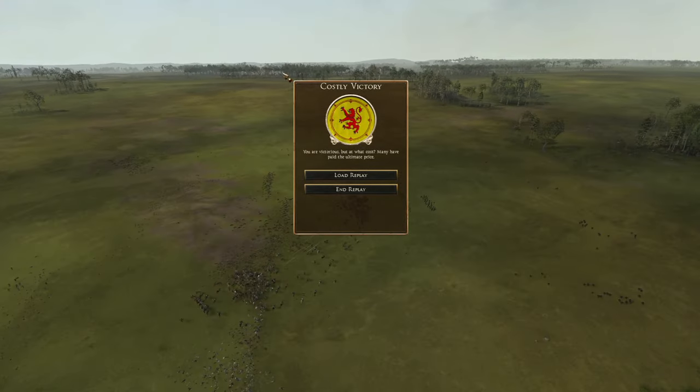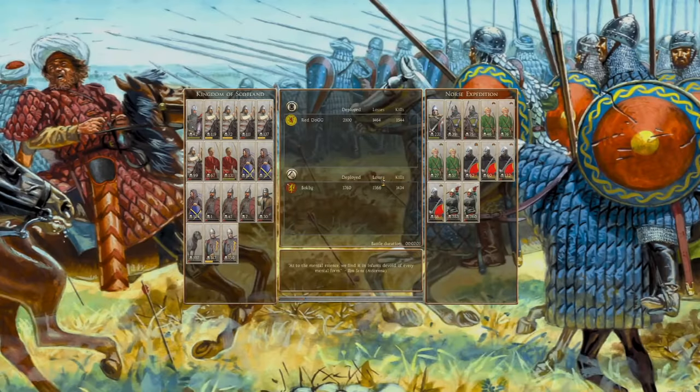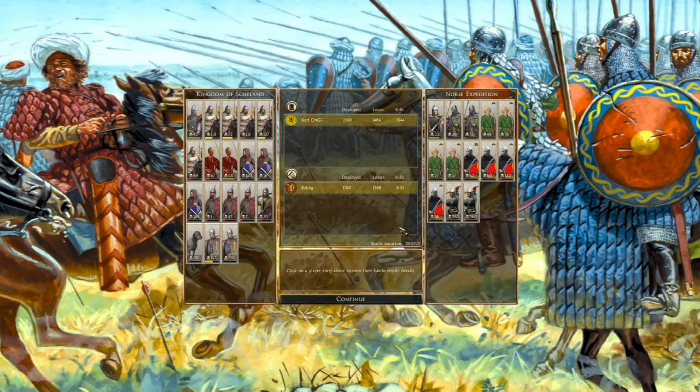It was a costly victory — not quite a pyrrhic victory, but a costly one — and we've learned a lot of lessons from the last couple of beatings we've had from Bok. A very good battle indeed. Let's look at some of the stats. Look at these stats for our horsemen — they just went ham and that was really the difference. His horsemen did pretty decently too, 75 for that noble horse cavalry. Our archers did very well — 131 kills for the highland archers — a fantastic kill ratio.